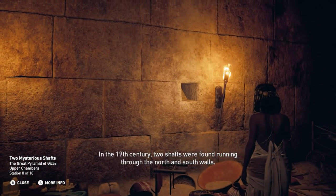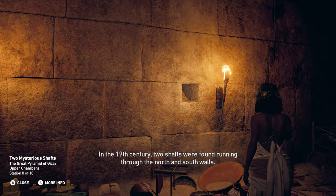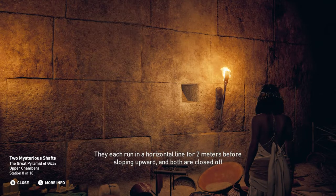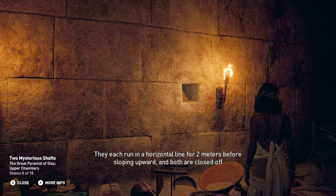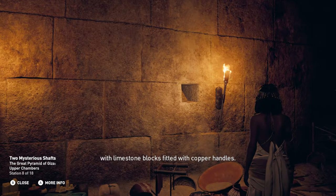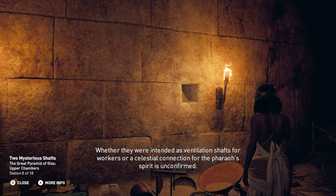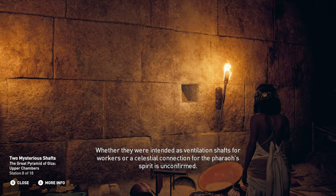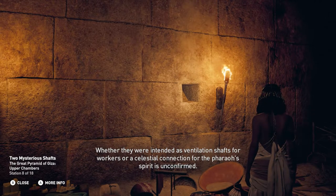In the 19th century, two shafts were found running through the north and south walls. They each run in a horizontal line for 2 meters before sloping upward, and both are closed off with limestone blocks fitted with copper handles. Whether they were intended as ventilation shafts for workers or a celestial connection for the pharaoh's spirit is unconfirmed.